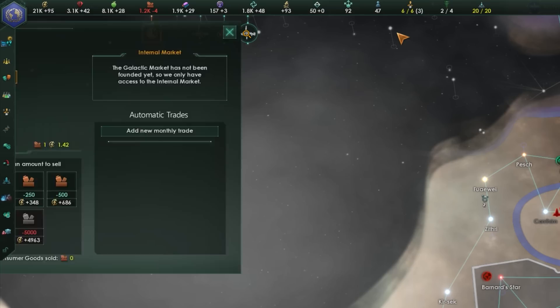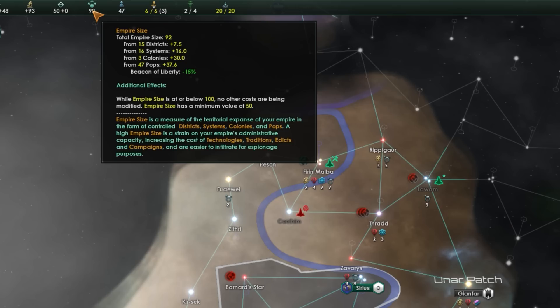Capacities and empire information: the first and most complicated is empire size. This adds up everything in your empire — systems, planets, districts, and pops — to give a final number. Anything below 100 won't incur penalties, but over 100 you'll start to see strain as the cost of research, traditions, and edicts increases by small percentage-based amounts per point. Don't worry about this too much though — starting out I thought it meant staying small, but it really just means you need to scale your resource production with your empire size to maintain momentum. As long as you do that, you can grow as large as you want.